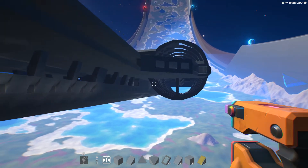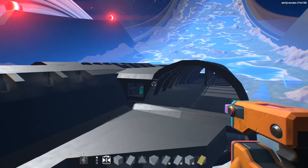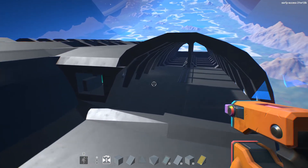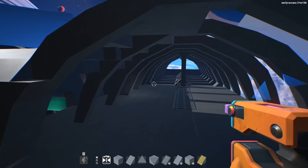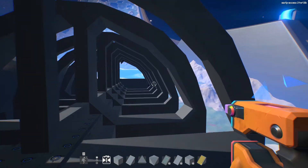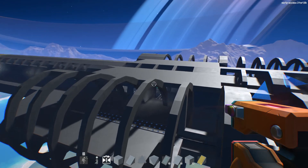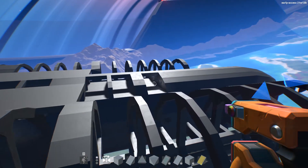And then you go to the back of the ship. These are supposed to be shuttle bay hangers, or fighter hangers — I'm not really sure what I want to do. All this inside is being rebuilt. This is going to be the engine core of the ship, or the engine room — whatever you want to call it.